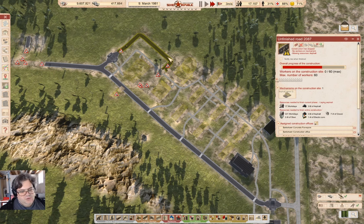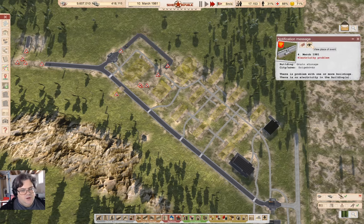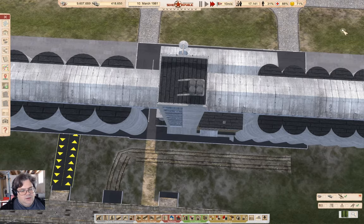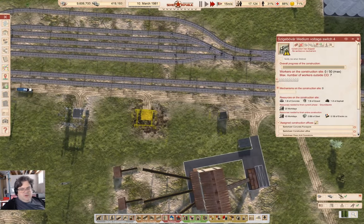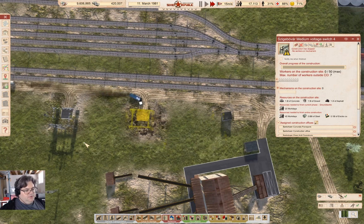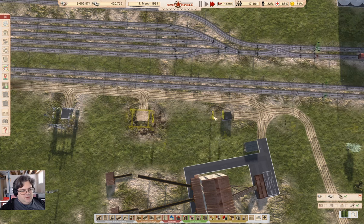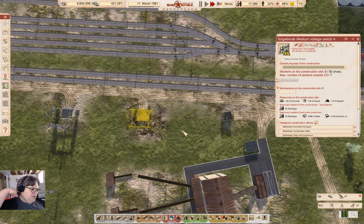How much does that have to go? Not much. Electricity problem, because we just made an electricity problem. We won't have an electricity problem when this gets finished out over here. We're building a power line there. That just needs people. We just need people out this way.